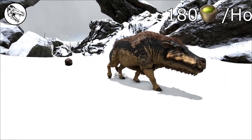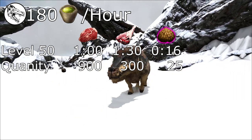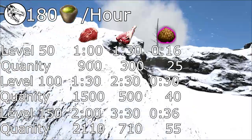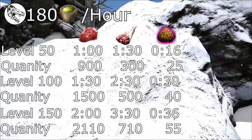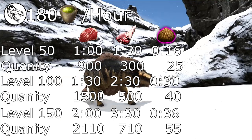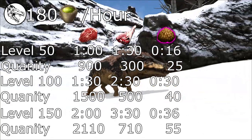You'll need around 180 narcotics per hour during the tame. At a default taming rate, a level 50 can take between 16 minutes to an hour and a half. A level 100 can take between 26 minutes and 2 and a half hours. A level 150 between 36 minutes and 3 and a half hours. These times are the difference between kibble and raw prime meat. While raw prime meat takes about 50% longer to tame than raw meat, raw meat requires almost three times as many pieces of food, meaning taming effectiveness will be much lower with raw meat alone.